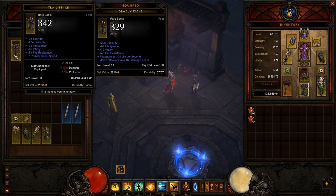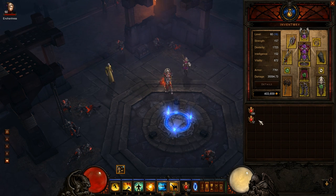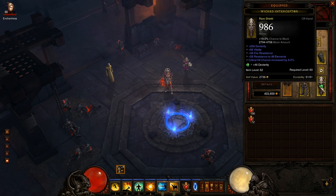I prefer having run speed, but for the purposes of this video to show you how good life regen is, I'm wearing these. You'll see a theme throughout my gear with life regen. This shield was really expensive — probably one of the more expensive things I've bought. It has a really high crit chance, huge dex over 300 with the socket, dual res, pretty high block chance. The only thing it lacks is it's a little low on armor, and because it's item level 62 instead of 63 my minimum block amount is lower, but it's not a big deal.